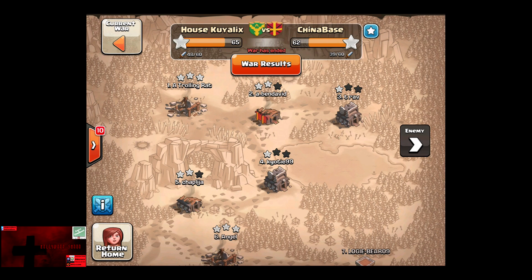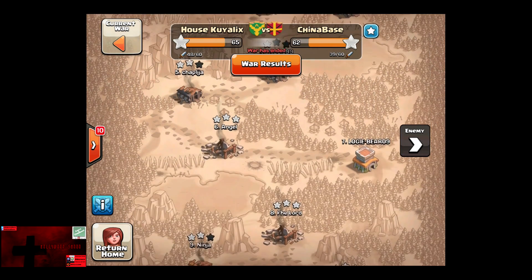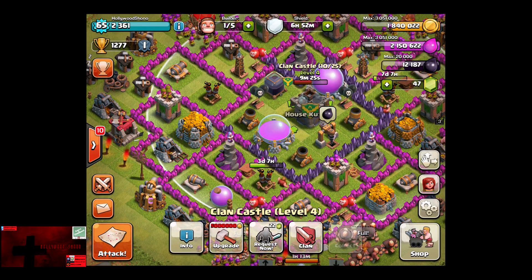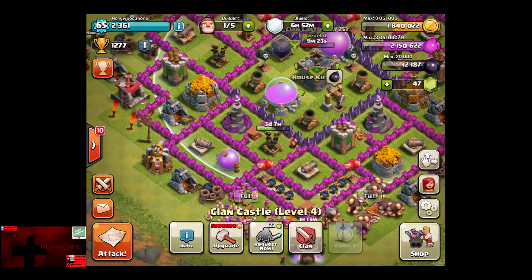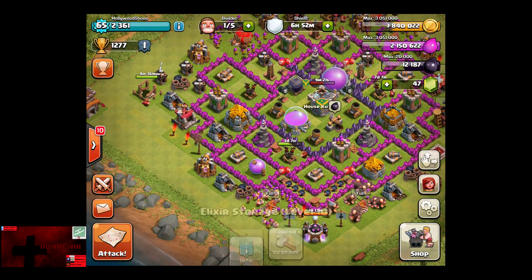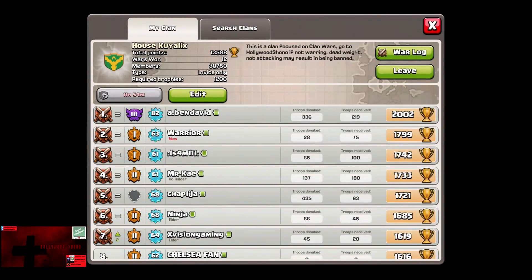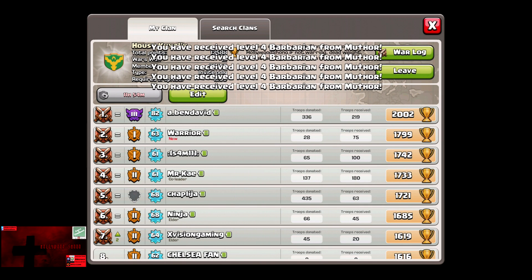We pretty much trimmed a lot of the fat as Trolling Rat and T-Rab are gone. And Angel, if you're looking at this video, please come back because I really do miss you. And if you can't raid, go to the Feeder Clan, which is also known as Hollywood Shono. The clan information is right there. So if you're not interested in warring, don't come bring your stuff here.